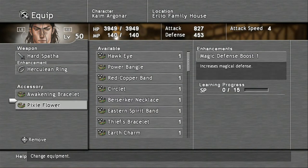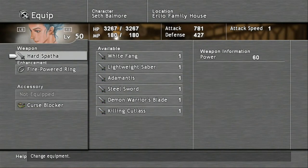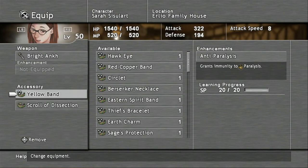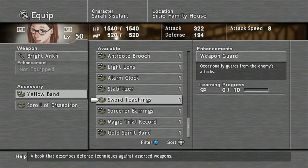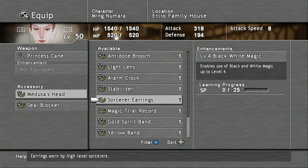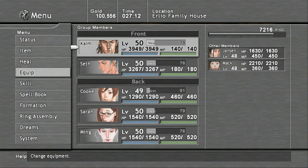We got the Power Bangle — what we're going to do is put that on Kyme right away; it's an attack boost, which is great. Put the Pixie Flower onto Seth. Then put Sword Teachings on Sarah. For Ming, put on the Sorcerer's Earrings and the Magical Trial Record, because she's going to be our main composite magic worker. We've got a pretty good amount of new accessories to learn some stuff, and we're going to be learning some more abilities — which is great.